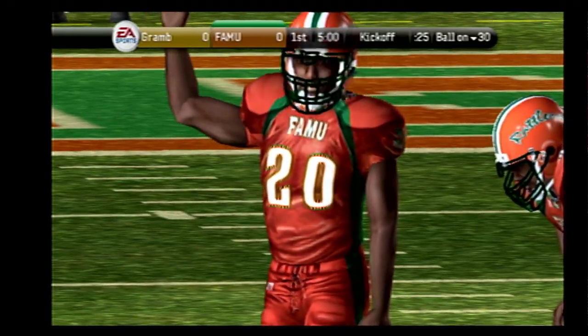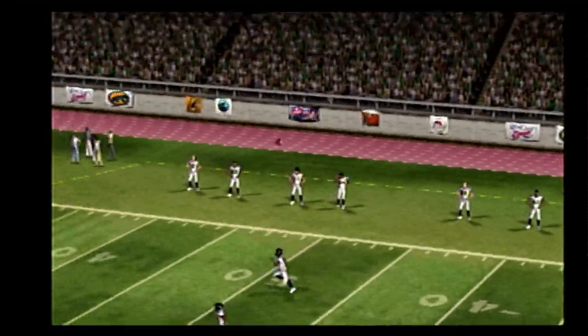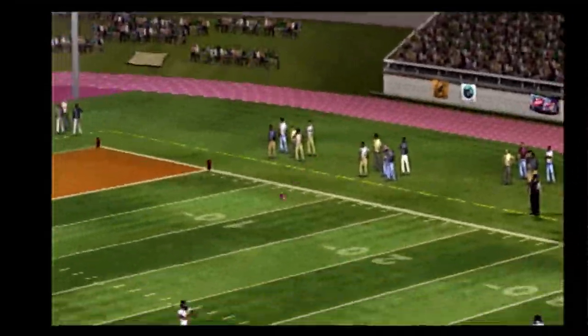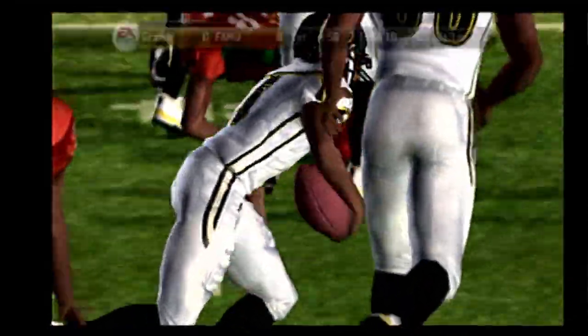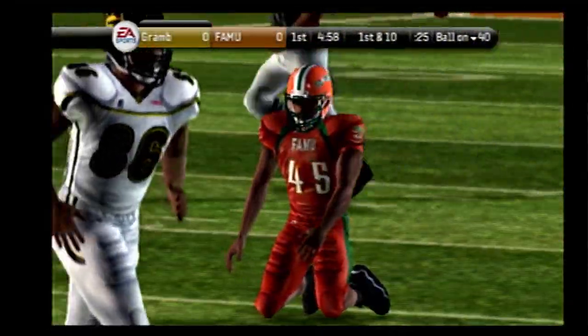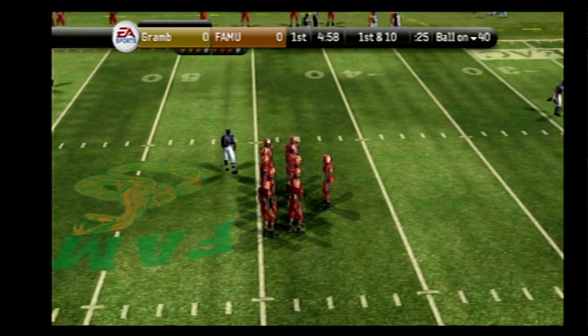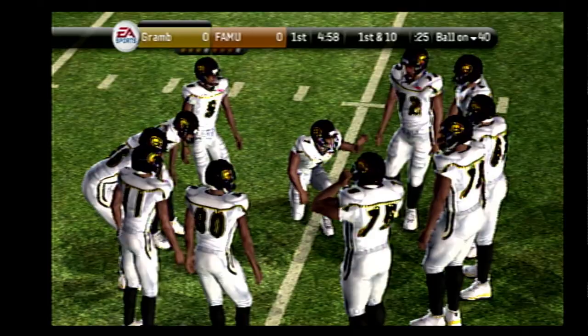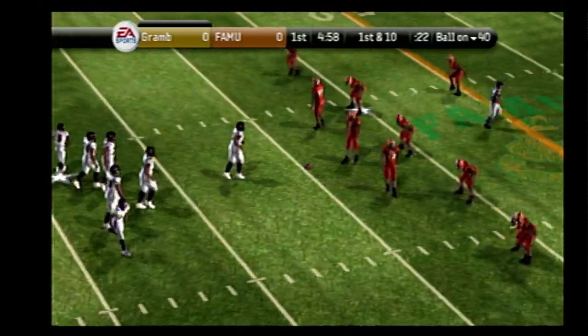The pre-game festivities are over, and we're just about set to get this game underway. It's a short kickoff. Williams fields it at the 26. So now we'll get to see the offense come out on the field for their first drive of this game. The offense will start at the 40-yard line.